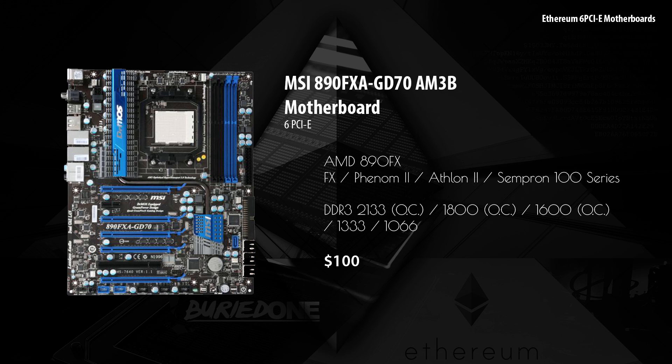The MSI 890FXA supports AMD 890FX CPUs, has a variety of DDR3 support, and it only costs $100.